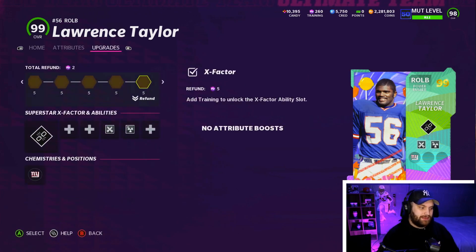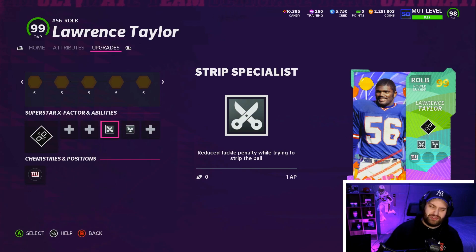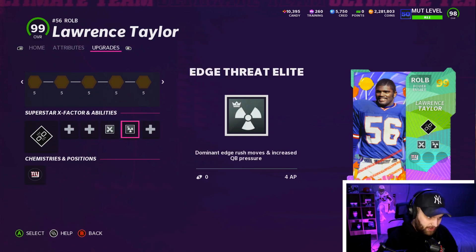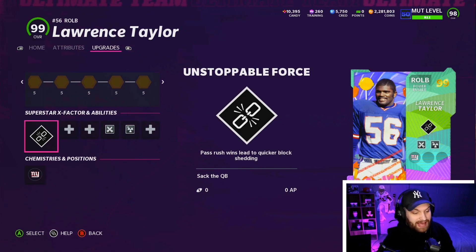This is where we're trying out some new things. We do have strip specialist, and I've seen people on TikTok make crazy plays where they literally strip the quarterback in the middle of a sack. We also have Add Strat Elite — that's five total AP — with the hope of activating the Unstoppable Force X-Factor during the mid game. That would be awesome.